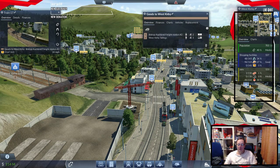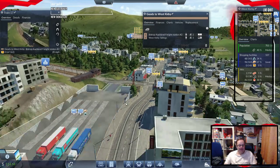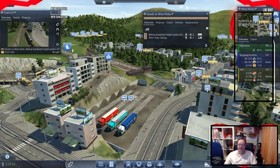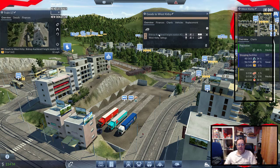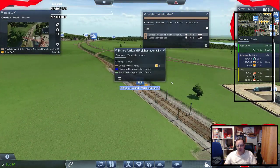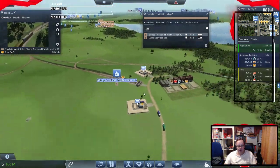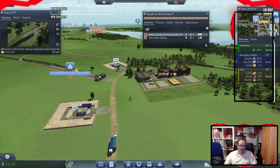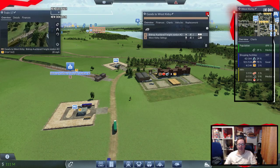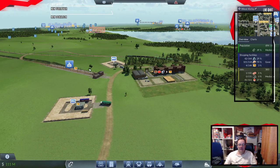Just from those two goods, West Kirby's decided to expand — it's decided that it's replete with goods. Look, look — we're starting to get goods in there already. We didn't have any before, it was just sat there waiting. Already now we're starting to get more. It's going to build up. By the time the train comes back it should be at least half full there. That's cool.